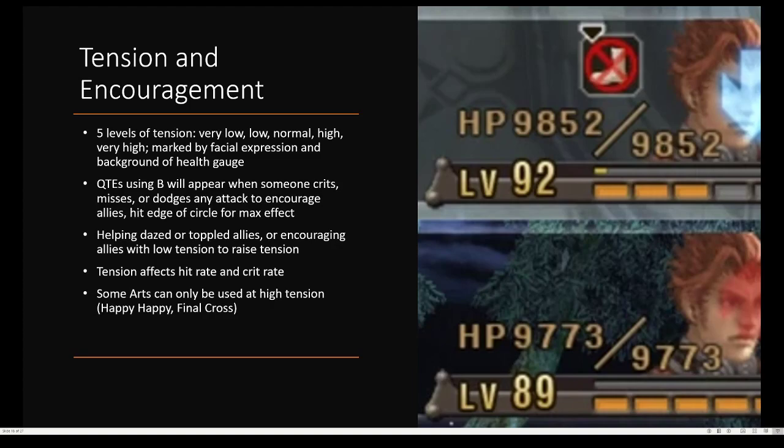Tension is something I recently learned about — it's not really well explained. There are five levels of tension: Very Low, Low, Normal, High, and Very High, which is marked by their facial expressions and the background of the health gauge. Very Low — their head is down and they'll have a very purplish background, and they won't really be hitting anything, so you're going to want to encourage them pretty quick. Low is represented by just their head down. Normal is how you'd often start a battle. High shows them yelling, and Very High shows them yelling with a fiery background.